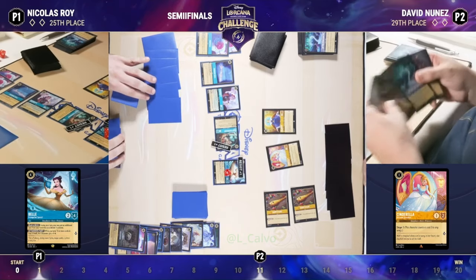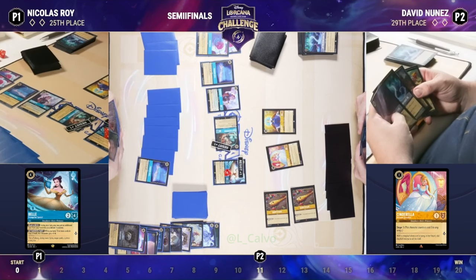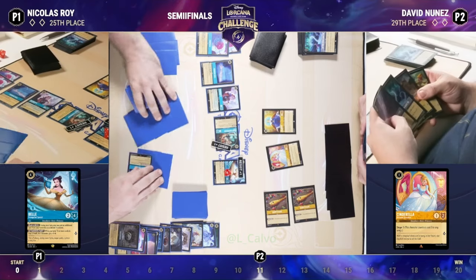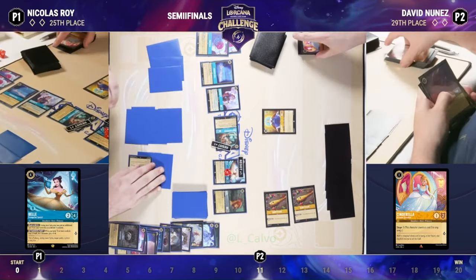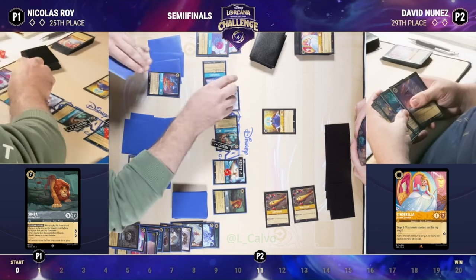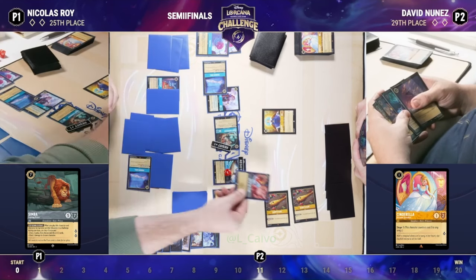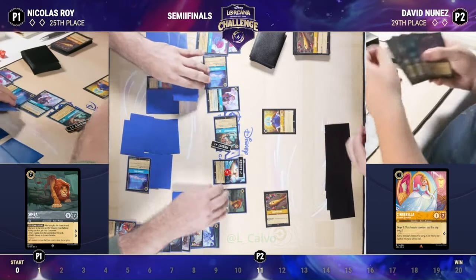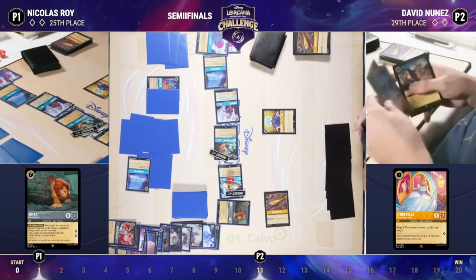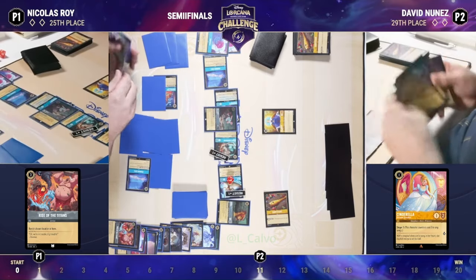The problem with Steel is it does have removal, but all of its removal is damage-based. When you have high-willpower characters or characters with Resist across the board from you, all of your cards become just a little bit worse. David does have some decent damage-based removal — Let the Storm Rage On, Strength of Raging Fire. His only characters in hand are a one-drop Robin Hood and the singer Ursula, a two-cost Singer Four. None of his larger characters at this point. Rise of the Titans is in most of these decks to deal with locations like Queen's Castle, but occasionally you find a juicy item waiting to be smashed — and the Titans go to town on that Flute.